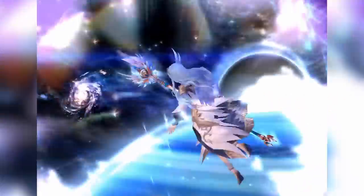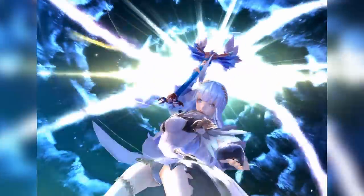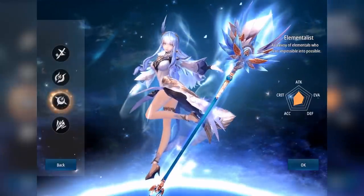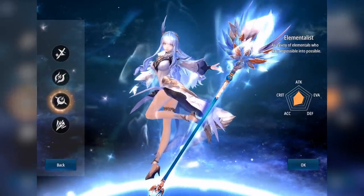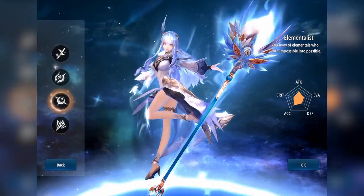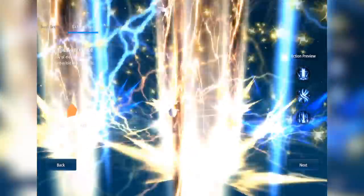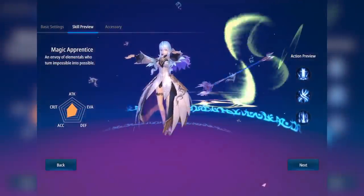Up next, we have the Elementalist, which is the mage class of the game. They can deal huge damage from afar and have good crowd control abilities. They can also support teammates with their powerful healing ability.